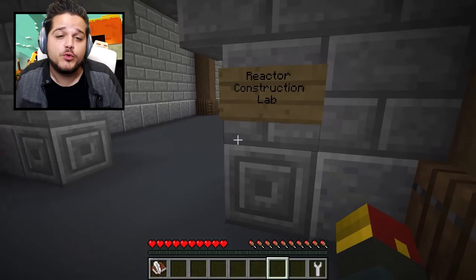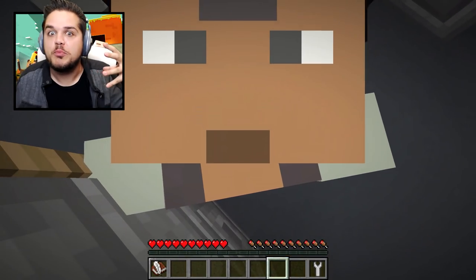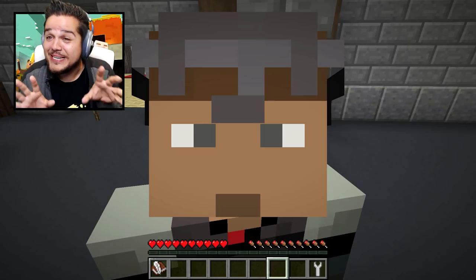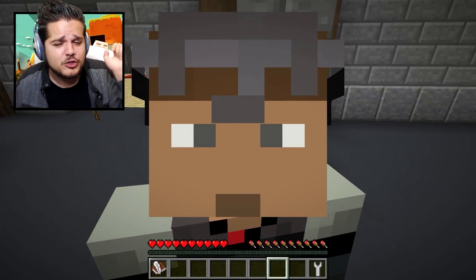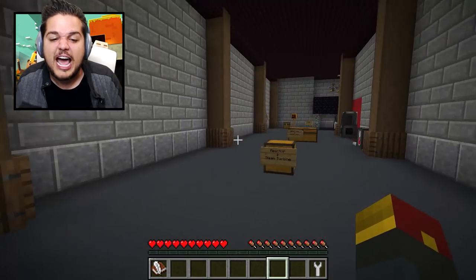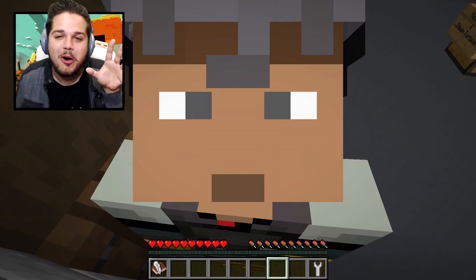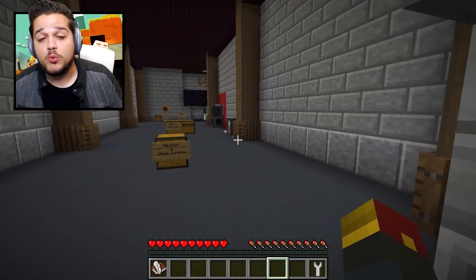Now we're going to move on to the reactor construction lab. If you want really super overblown explanations of all this stuff, we tried to keep it nice and simple for the video. Nuclear energy and reactors — it's always going to be complex stuff. But if you want full-blown scientific detail, you can check the description of the video and check out I'm Cool Yeah's channel. They've got full-blown instructions on how to make this all work, including in-game instructions. So if you're not picking it up here and you're just here for explosions, don't worry — we'll go get the explosions.